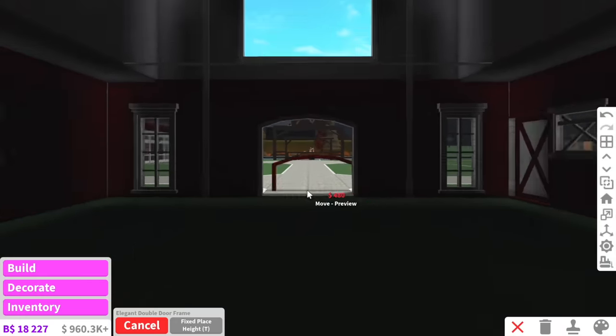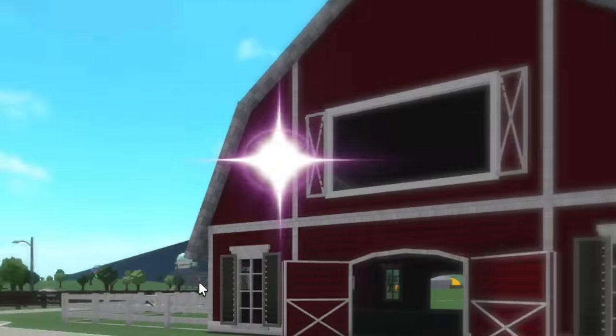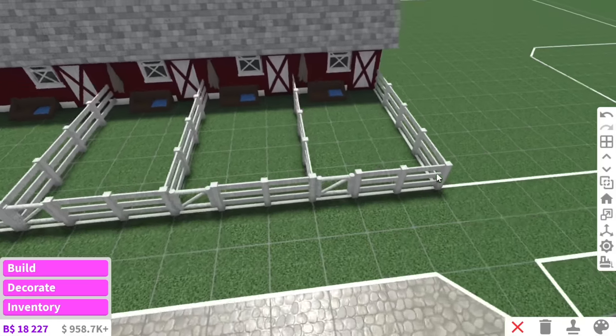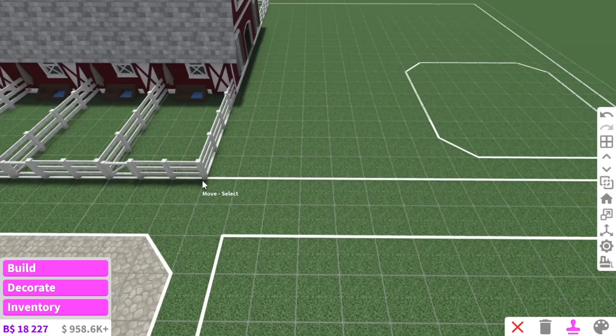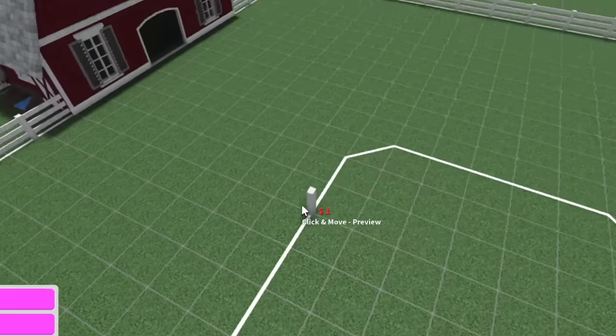We cannot forget about the back of the barn. This barn is looking scrumptious! Okay, I think that is the outside of the barn all complete. Now I want to finish on the back of the barn — this is going to be a little riding center. So we're going to have a few jumps, a little round yard, some bits and bobs.